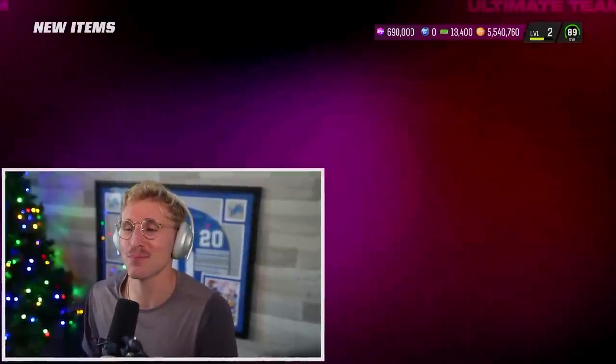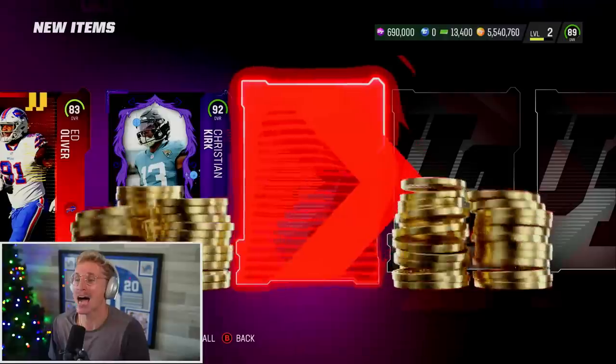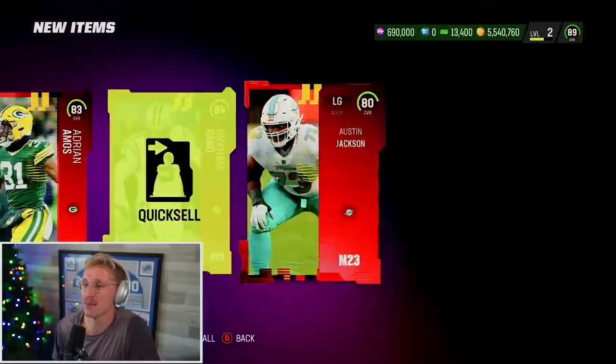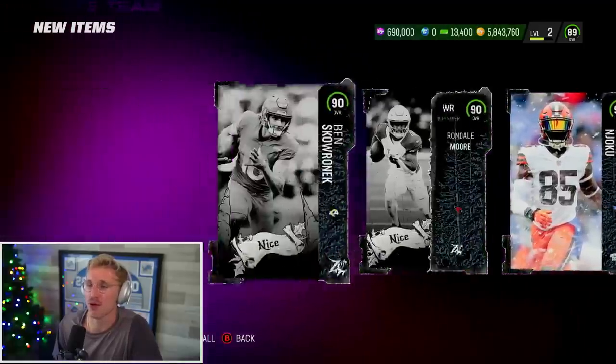I don't know if I'll be able to do a pack and play today, because these are the only actual players I'm going to get. Everything else is going to be a present — I just want to be fully prepared for when those presents drop. I'd rather have the boys join me and we can all speculate on what these presents are together. We're going to walk out of here with 490s and a 92, not bad at all, plus some extra coins.